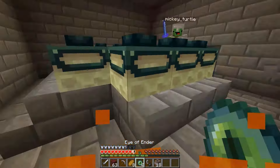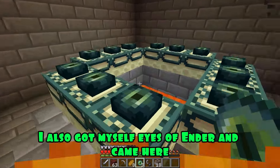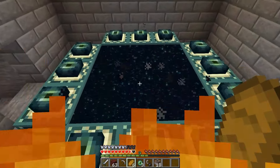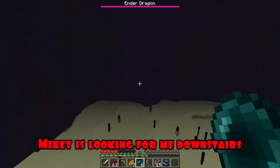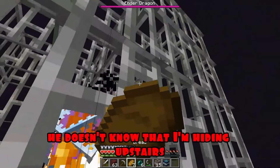Ouch! There you are, JJ! I came back for you! Mikey! How did you end up here? I also got myself Eyes of Ender and came here! The portal is activated! I'm teleporting! JJ! Where are you? Mikey is looking for me downstairs! He doesn't know that I'm hiding upstairs! He didn't see me teleport here!